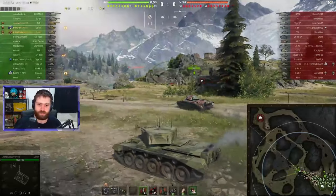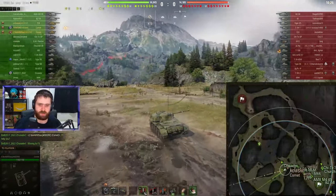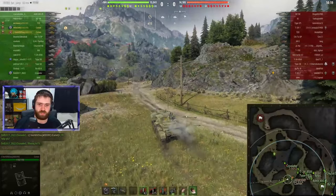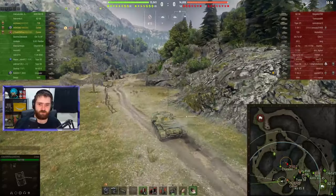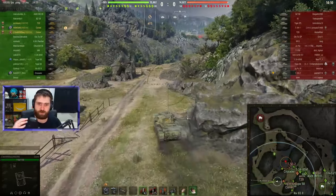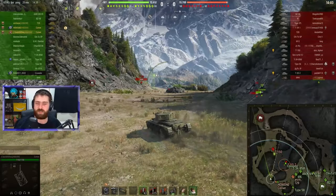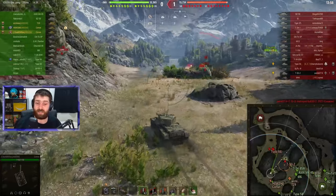Why do I like the Comet? Well, this vehicle has amazing DPM — it fires really quickly, doing 140 damage per shot. The pen is not the best at 148, and gold rounds are okay at 208. But it just fires constantly. You have 12 degrees of gun depression, which makes you very versatile on many different maps. 380 view range, which is very decent for a Tier 7 medium.